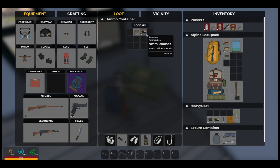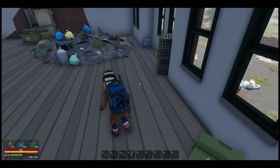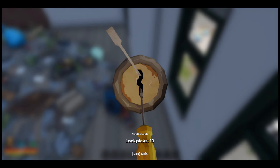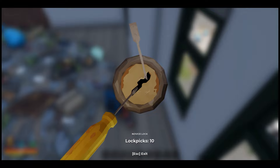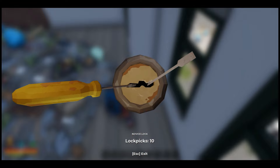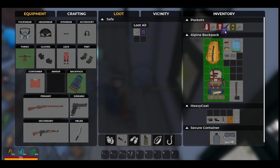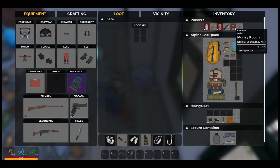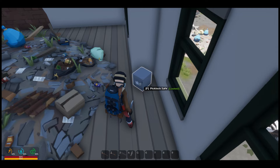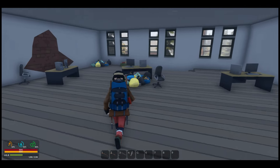We got more ammo — nine-mil rounds, that's definitely going to be helpful. Some more .308 rounds too. This one needs bolt cutters — and there's a safe! I can lock-pick this one. Come on, come on, this is freaking tough. There we go! We got another credit — we now have two. The other one didn't have a number so I was confused, but anyway we got another one and that's all that's up here. We found some decent stuff in here. Let's go back out the way we came in and not stir up any zombies.